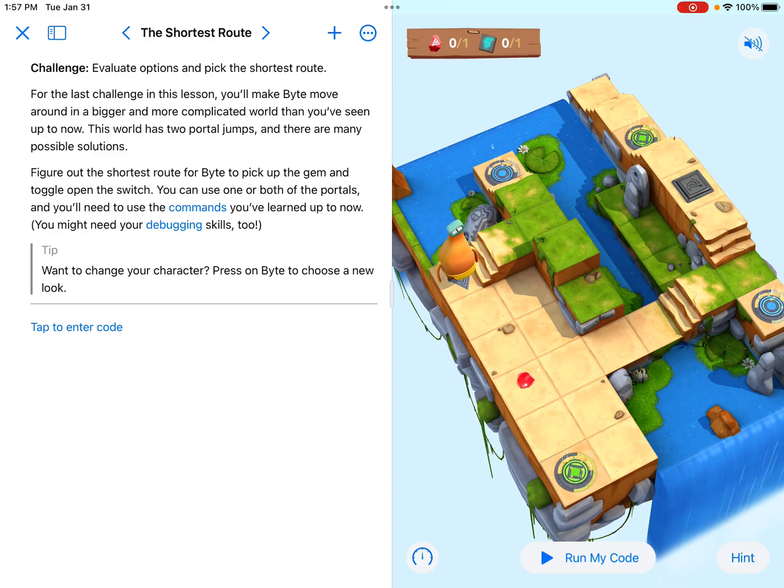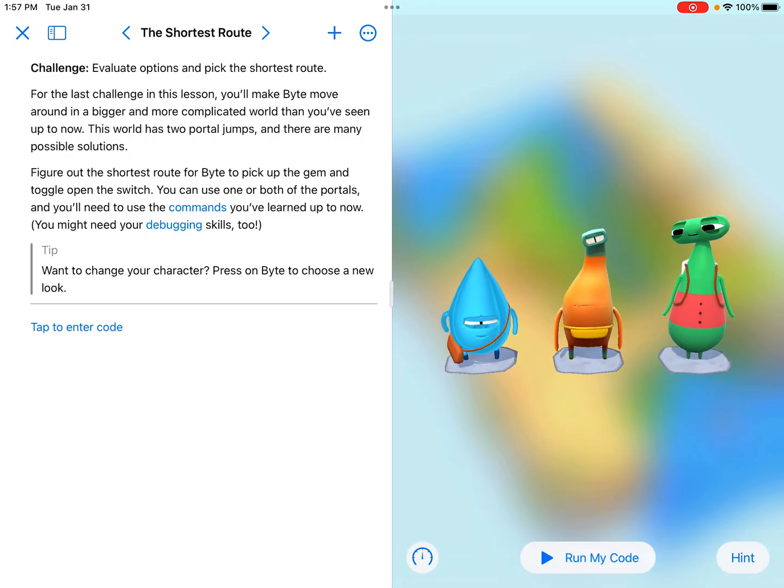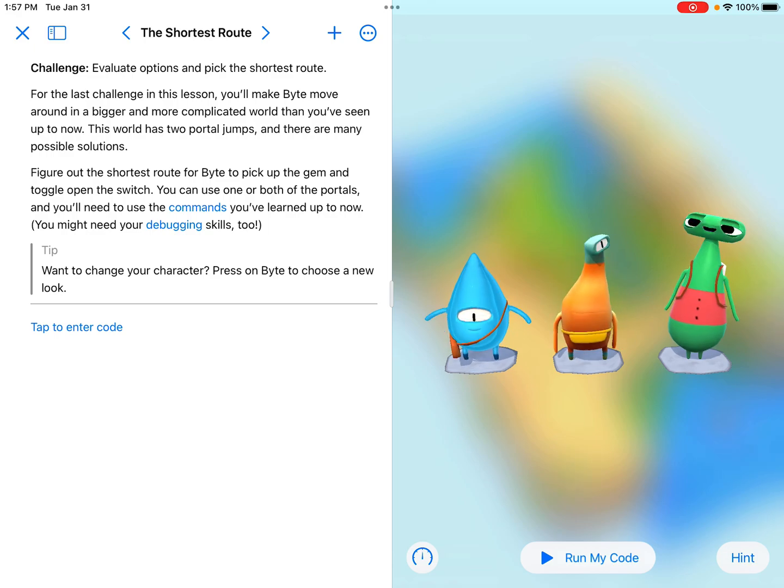This world has two portal jumps. We don't have to use both of them if we don't want to. We're going to figure out the shortest route for Byte to pick up the gem. Notice it gives us a fun tip: if we wanted to change our character, we can press on Byte and it will give us the option to change our character. I'm going to stay with regular Byte, and here we go.